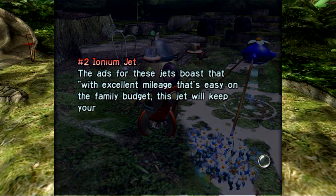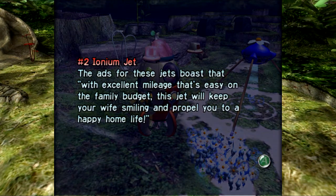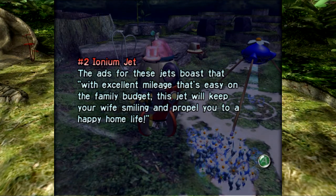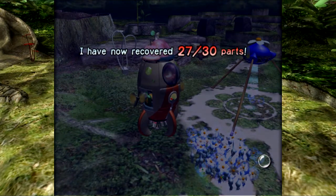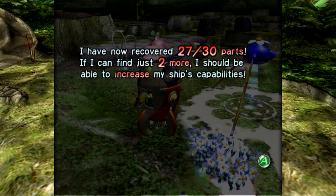The number two Ionium Jet — the ads for these jets boast that with excellent mileage that's easy on the family budget, this jet will keep your wife smiling and propel you to a happy home life. All of our ship parts are for building a ship for his wife.